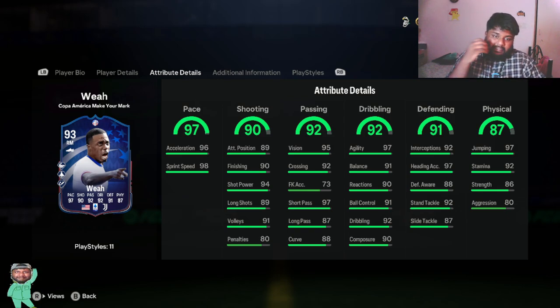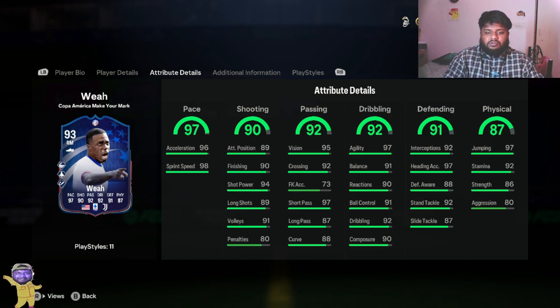Looking at his stats in detail: he has 97 pace, 96 acceleration, 98 sprint speed — which is insane. Shooting: 94 finishing, 91 volleys, and long shot is 89. Passing is really good — he has good curve, a decent long pass of 87 which is not bad, and 92 crossing, which is really useful for right mid, right wing, left back, and right back positions. He also has 97 short pass.